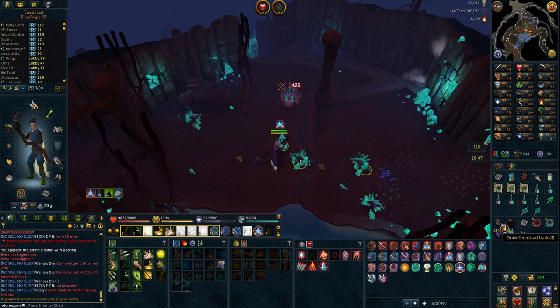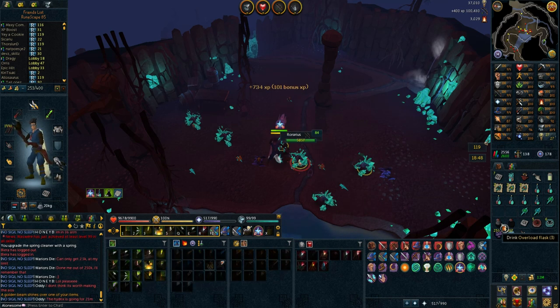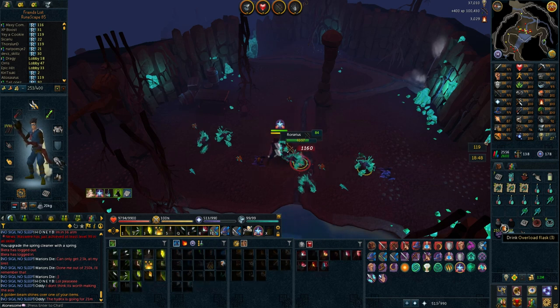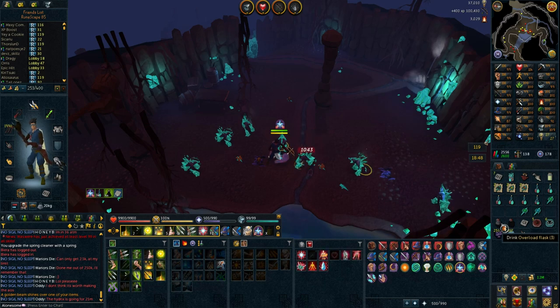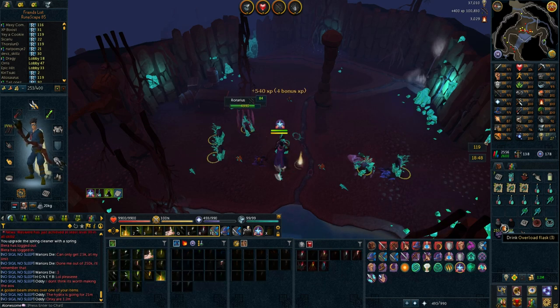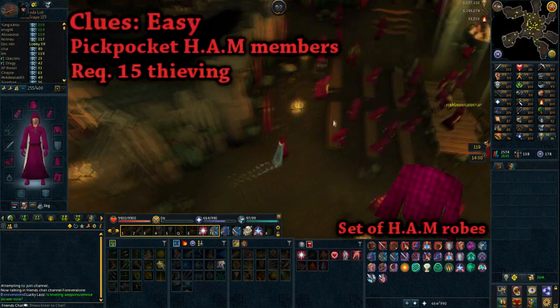The second way to get a free elite is to get your aquarium up to the maximum level. I'm not completely sure on how to do this as I've never done it myself, but I think it requires 81 Construction and you can get a free weekly elite.